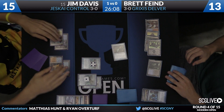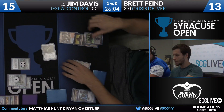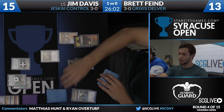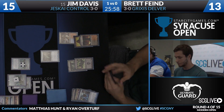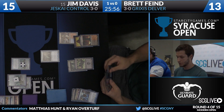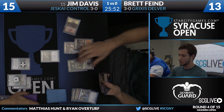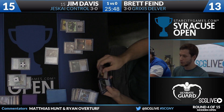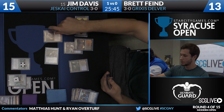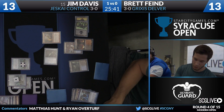Brett gets one turn to resolve things. Jim's going to be tapped out during Brett's main phase, so Brett will have to make the most of it, because Jim is getting a new hand when he untaps. Jim's still at 15 life. Young Pyromancer is the draw for Brett. Snapcaster Mage hits Jim down to 13, Young Pyromancer comes down, and then Brett passes.